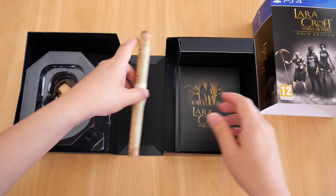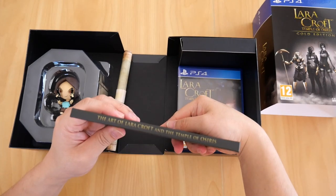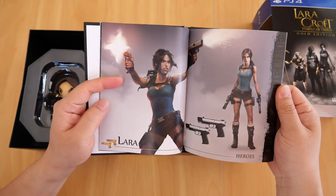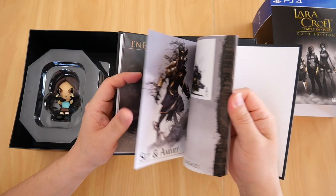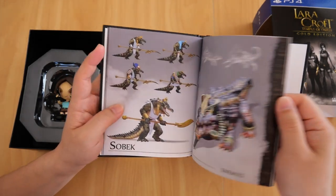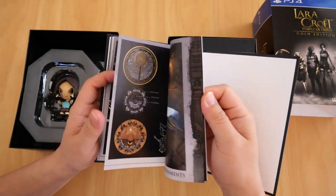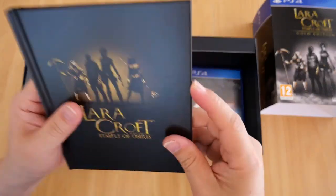The next thing you get is the art book. It's a nice hardcover art book — the Art of Lara Croft and the Temple of Osiris. Looking through it, there are four icons of the four playable heroes: you've got Lara, Carter, Horus, and Isis. You've also got art of the enemies — some of these are level bosses. I'm pretty sure this guy's a level boss, he looks menacing. Those are just the regular mummies, and then you've got the environments. There it is — the art book.